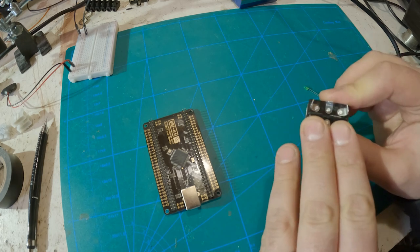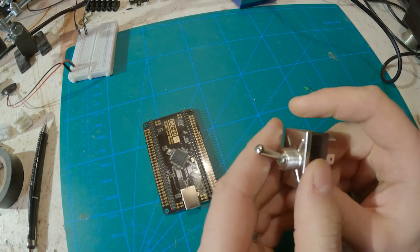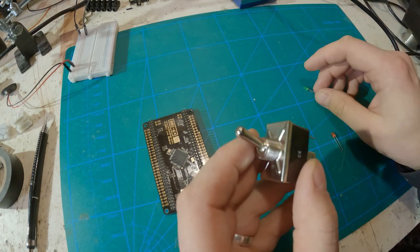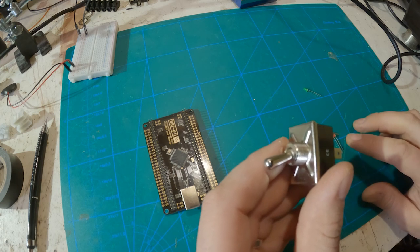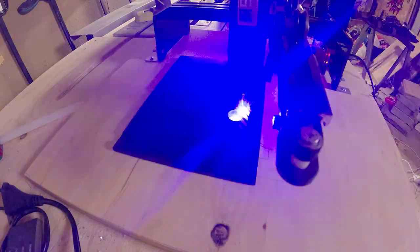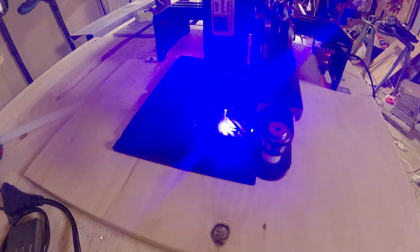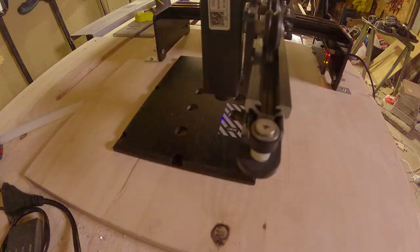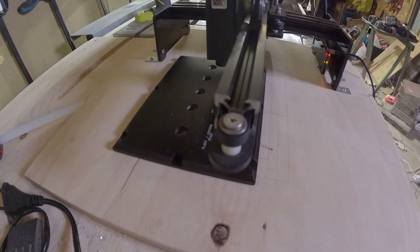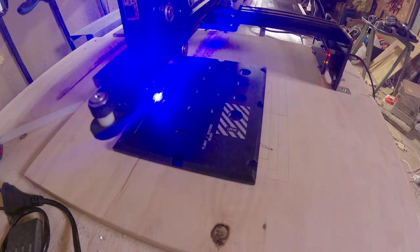One channel controls the buttons and the second channel controls the LEDs, so when I flip the switch up it lights up the green LED, and down it lights up the red LED. I just need a panel, and as always I design the panels in Fusion 360, print them in white PLA so they're translucent and light gets through, paint them black with spray paint, and then use a laser engraver to make the markings. If you want to know more about my panel design process and power setup, check out Episode 7 in this series.